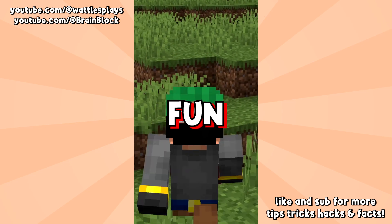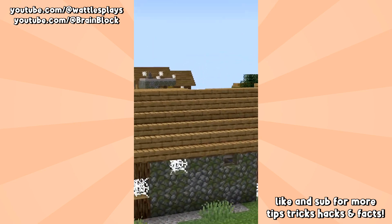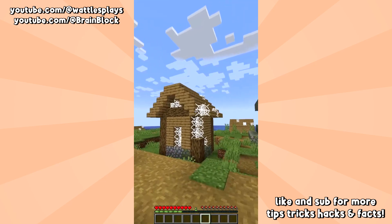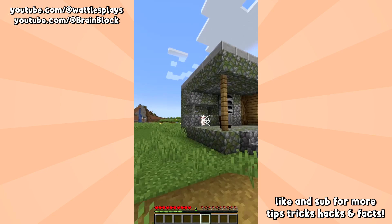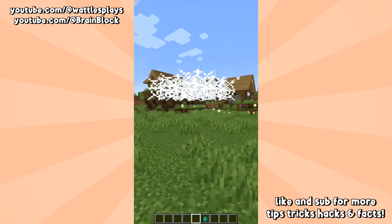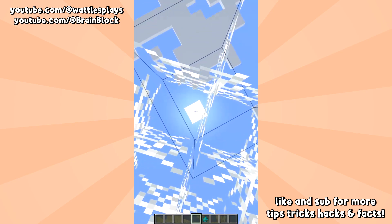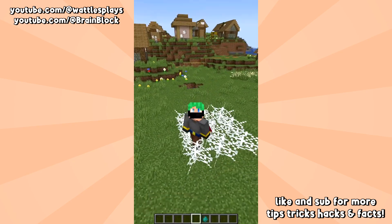For this Fun Fact Friday, let's talk about the cobweb. Cobwebs are a relatively rare item in Minecraft, having no crafting recipe at all. If you're going for some kind of creepy abandoned build or anything worn down in general, cobwebs are great. But they also have a secret superpower — you can literally move right through the cobweb.